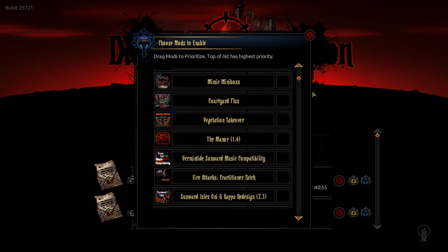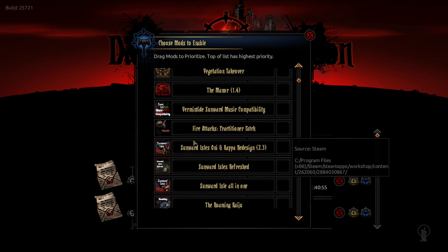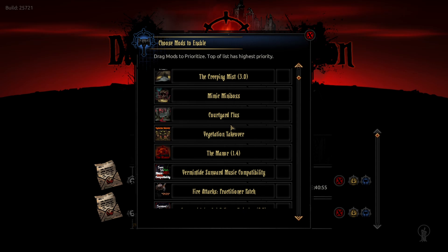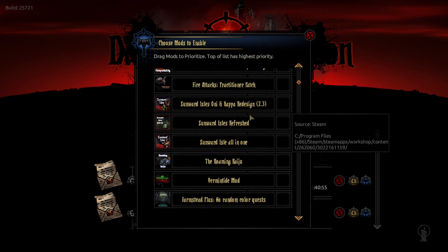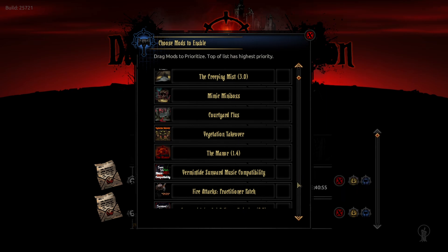I have Courtyard Plus, and I actually brought the Manor in — which I haven't played too much with. There are fire attacks, which I'll go into further. Sunward Isles, Roaming Raiju, Vermintide, and the Farmstead Plus. I do have a few problems with Courtyard Plus on my system in particular — it happens whether I have a lot of mods or Courtyard Plus is the only mod — so I'll go over that later. I did have to take Pet Cemetery off just because I thought it might be interacting with Courtyard Plus.